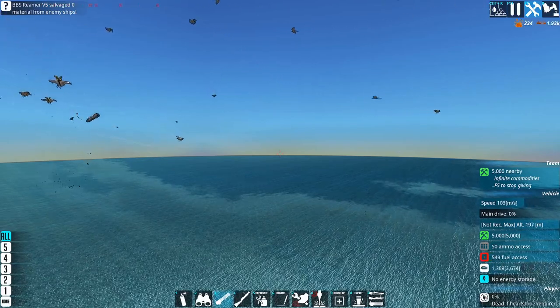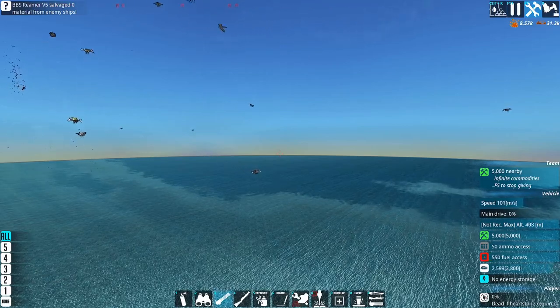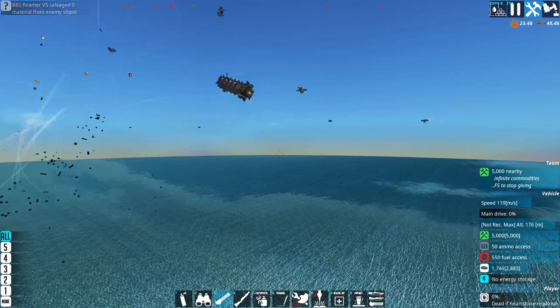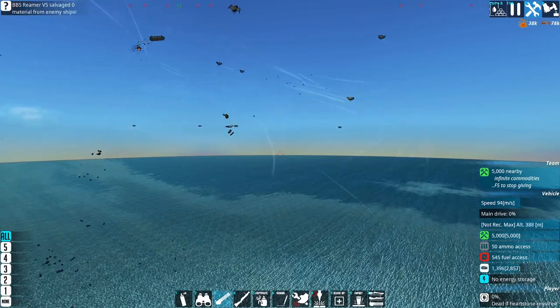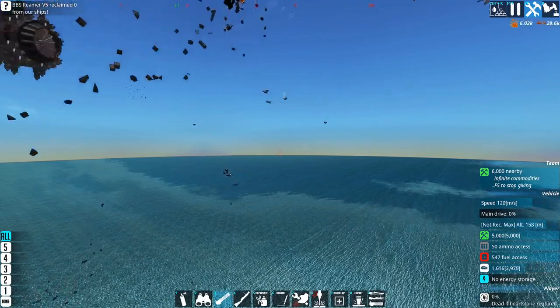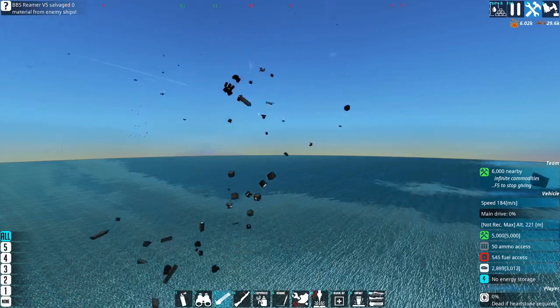I'm intending it to replace the Anubis, so it is aimed at the late to mid game for cost. I'm intending to make it as part of a sister ship with a submarine named the Tycho and Tycho Under. I'm going to try to outfit the airship version in a way that won't mean much conversion work to become a submarine. That mostly means I won't be using lambs.